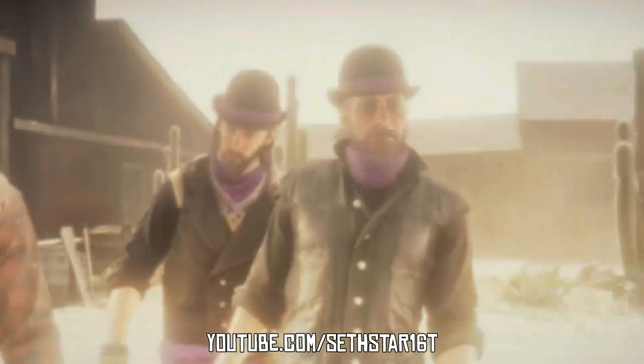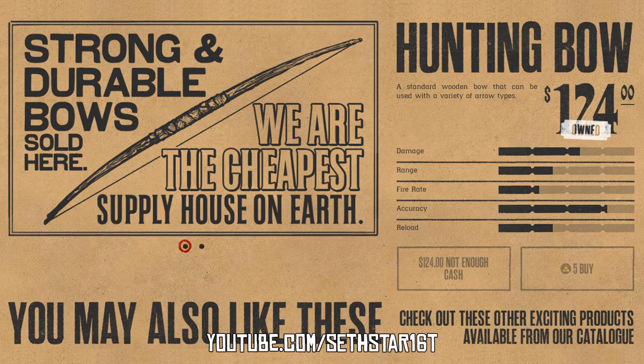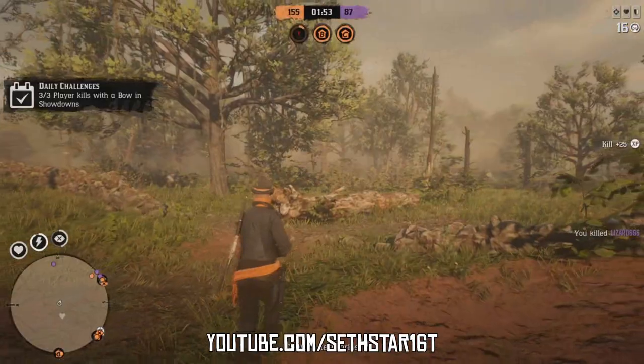Number 5: Finish a Showdown Series. Jump into a showdown and play one from lobby to lobby. Be sure to take your bow in with you so we can knock out Number 6 at the same time — player kills with the bow in showdowns. While in that showdown, just knock 3 players with that recurve.